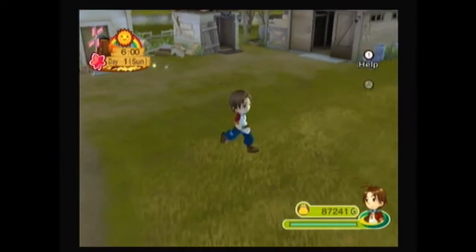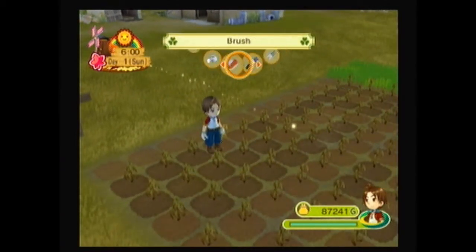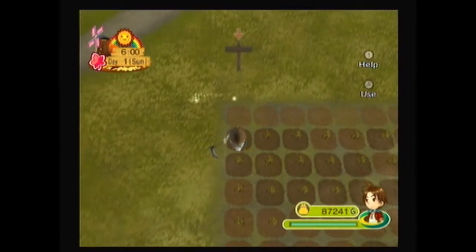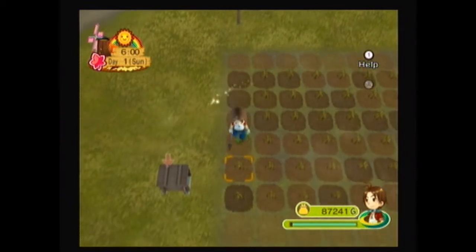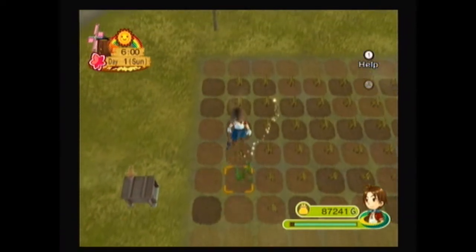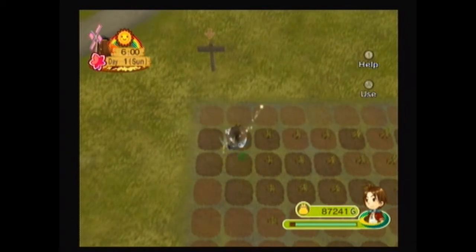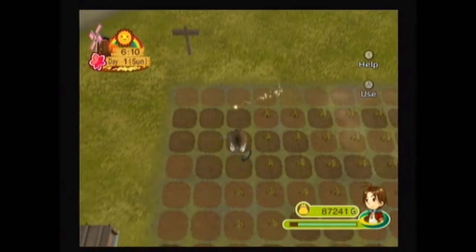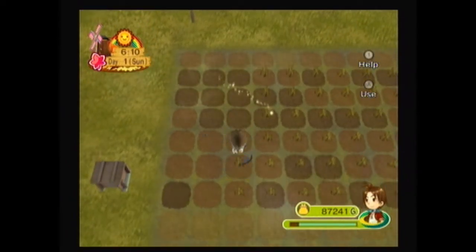Let's go ahead and look at our field, figure out what we're gonna do with the crops and everything, get that done, and then we're gonna try to get up to see the king before it's too late. I guessed wrong — I thought all the plants from last season would be gone, but apparently they are not. We'll take care of this and then go to Flute Fields and buy some seeds before we head up to Garmin Mine. This field has 120 open spots, the other one has 100.